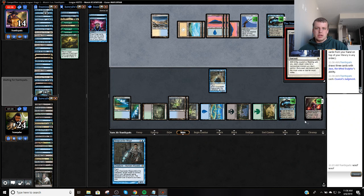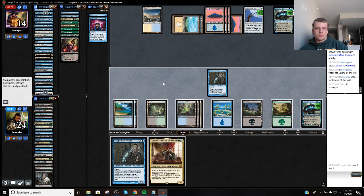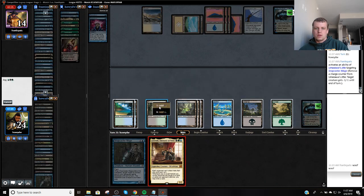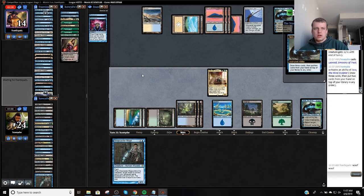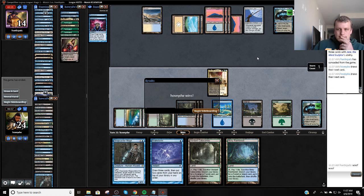Probably gets rid of my Jace. Gets rid of my Liliana, okay. I'm going to attack my opponent's Jace. Now I'm going to play around another Back to Basics and just draw some more cards. Alright, let's go pick it up. What a game.